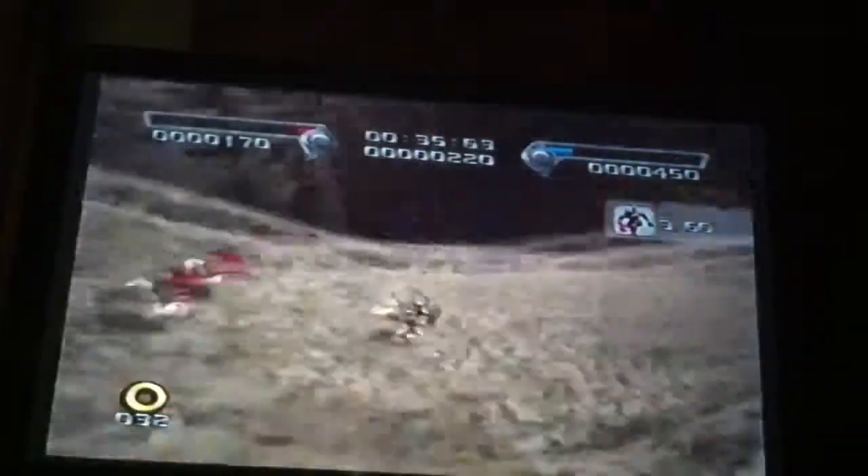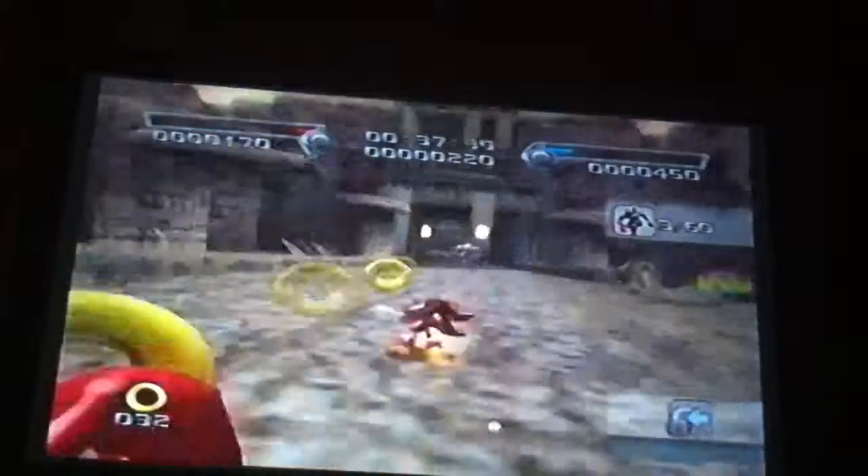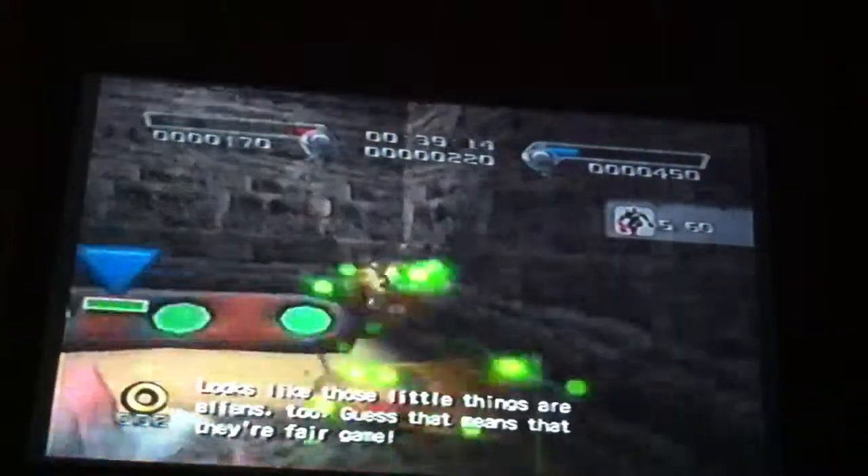Try going down. That huge stone pillar just kept ready, kid, to sight it. Well, looks like those little birds are animals too. Well, yes, that means they're fair game.